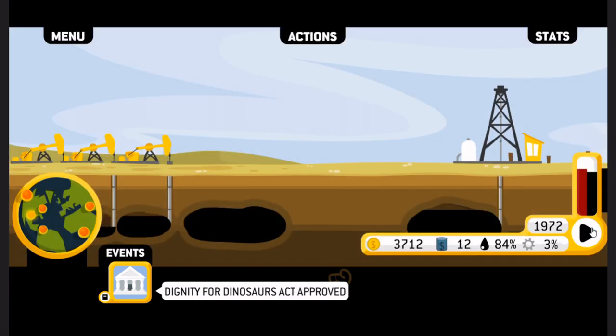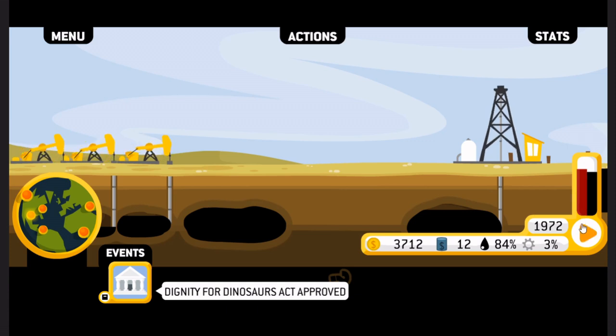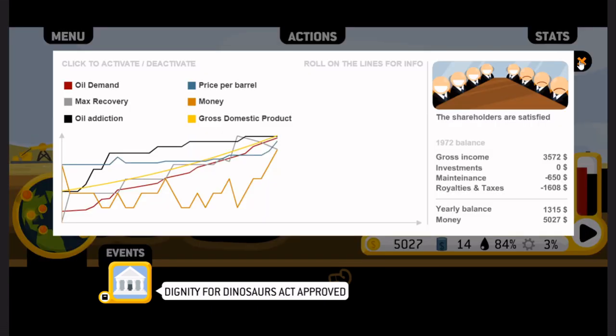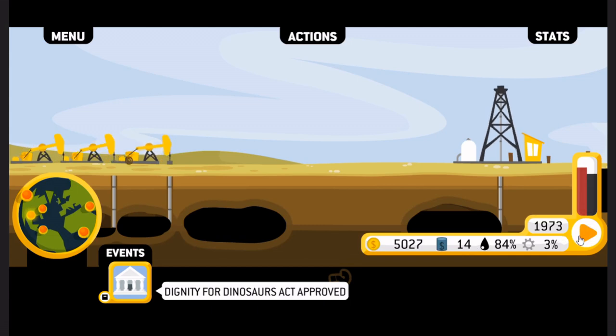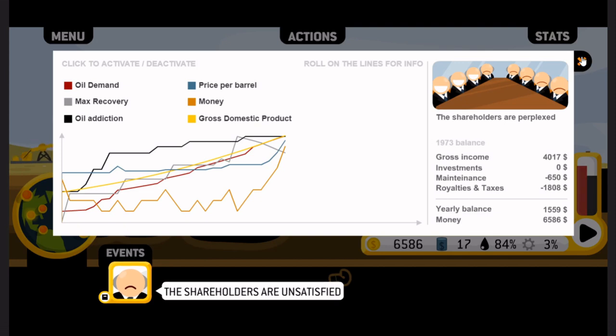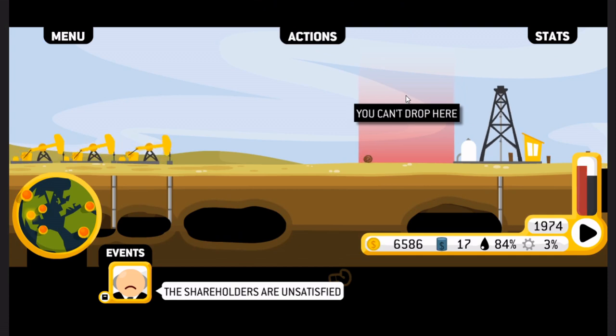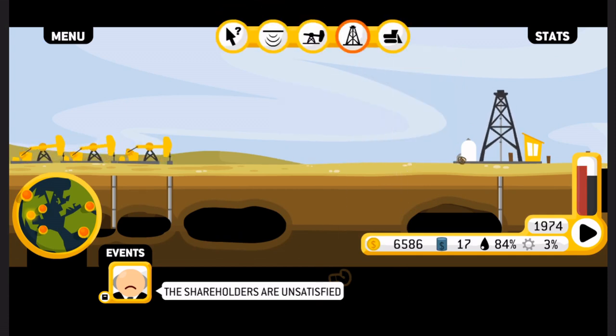1972. Our shareholders are now upset. The price of oil has gone up. You know what? Let's gouge it a little bit. The shareholders are unsatisfied — now I'm going to fix it. I was doing what I was doing.